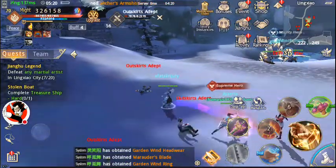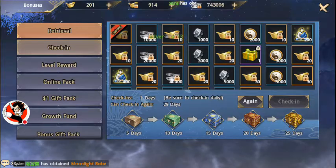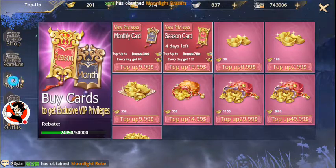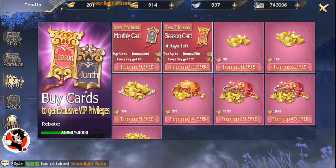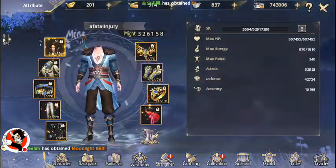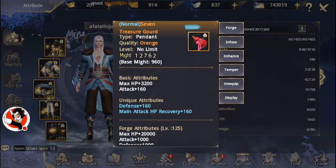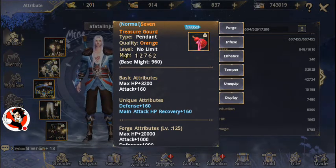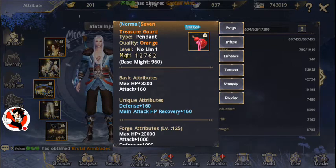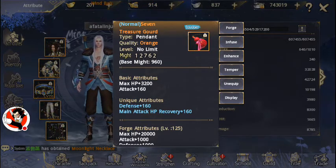Another thing I really suggest doing is spending a dollar. It's really worth it to pick yourself up a Gord. All you need is one dollar and you get a top-up package that gives you a Gord — an extra piece of equipment that you can refine, forge, temper, and infuse, just like any other piece. It's really, really helpful and only costs a dollar or whatever your local currency equivalent may be.